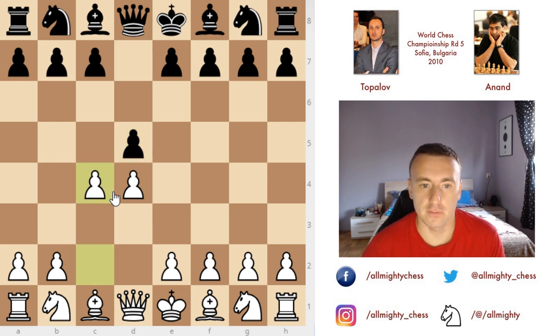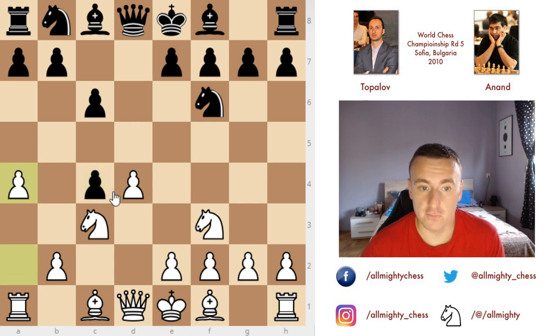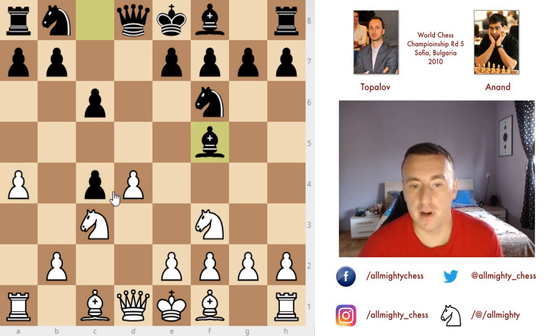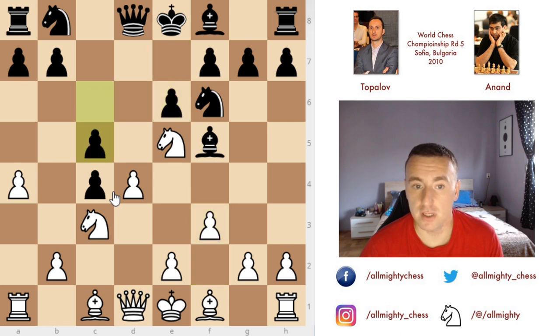After D4, D5 we have the Slav on the board, and after Knight to F3, Knight to C6, Knight to C3 — a pretty standard setup — Black decides to capture on C4. Topalov immediately plays A4, not allowing the ideas of B5, and now Bishop to F5. Knight to E5, preparing F3 and F4. We have E6, F3 and now C5 — not going for the sharp Bishop to B4 line, but C5 challenging the center immediately.